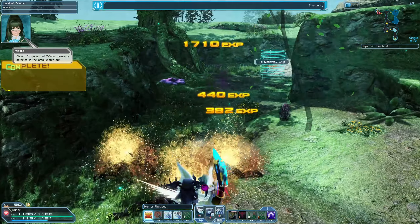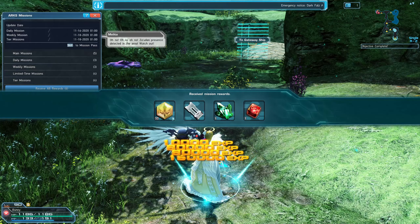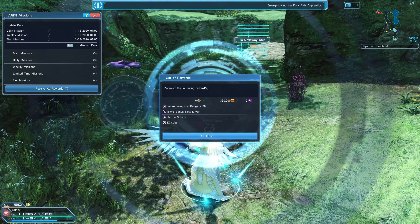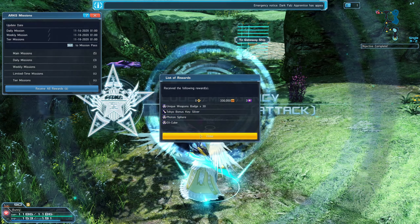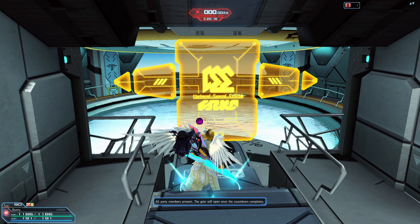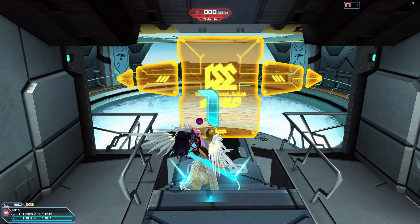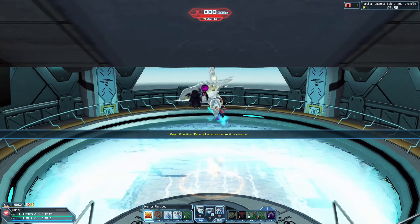If you didn't know, silver and gold Tokyo keys are the fastest way to max level. On top of that, they are key to making 15 million meseta per day by equipping skill rings, leveling them up, and selling them on the player market. If you want to learn more about silver and gold Tokyo keys or making 15 million meseta per day, those videos are listed in the description below.